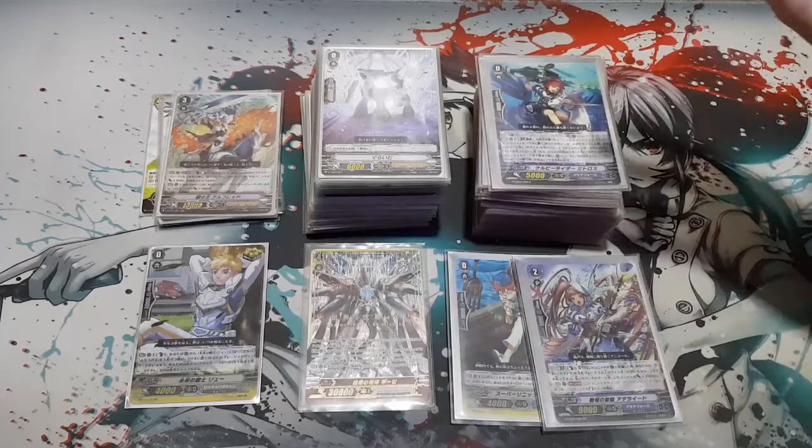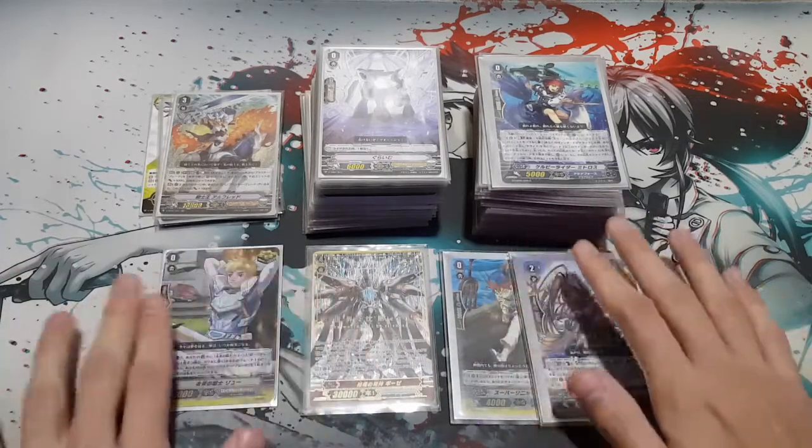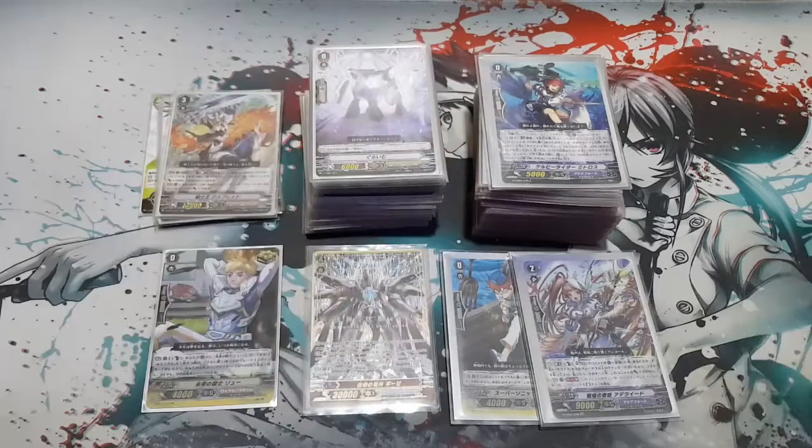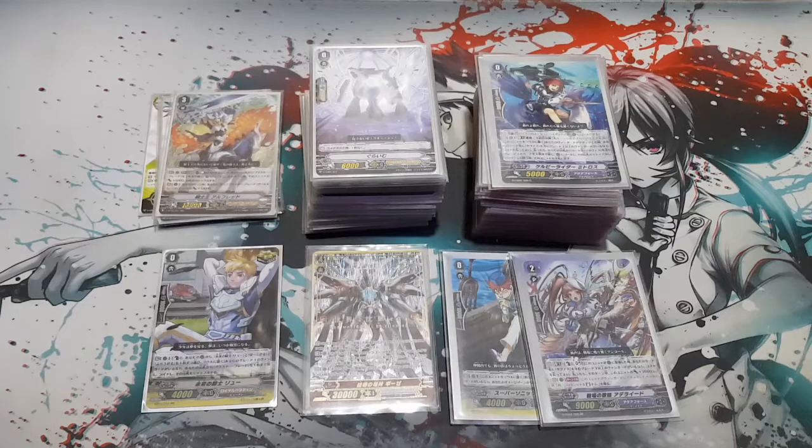Here I have my G format Thava stack with some G cards, and here we have my Royal Paladin Alfred King of Knights deck. I'm going to explain what has changed in Vanguard and how the format looks now. There are three types of formats: standard format, premium format, and G format. The three new standard imaginary gifts are Force, Excel, and Protect.